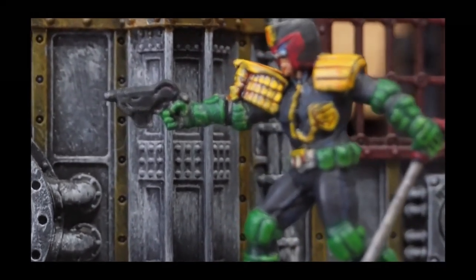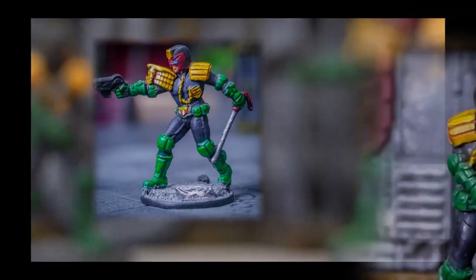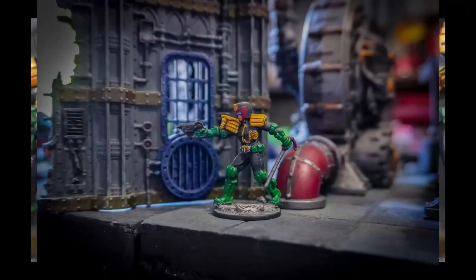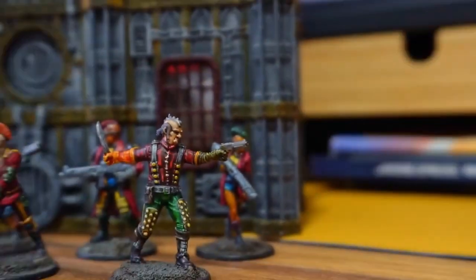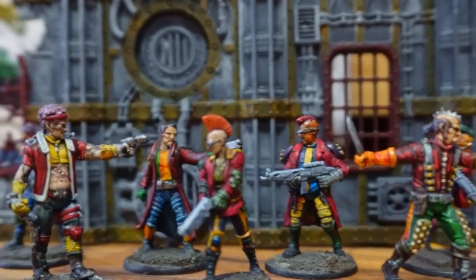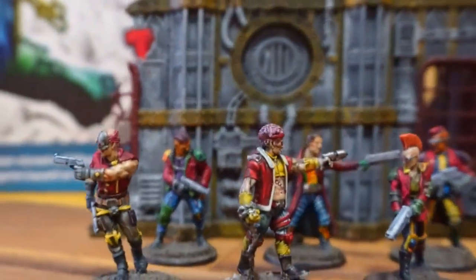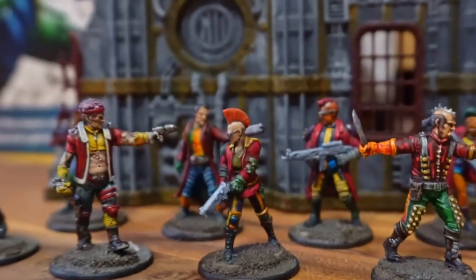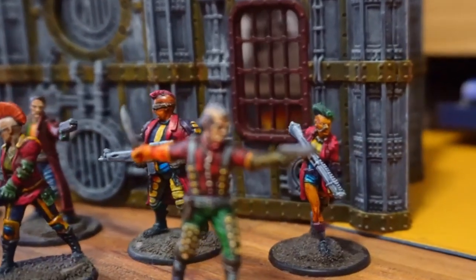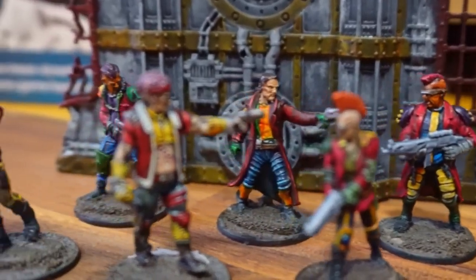This faction has a very low model count — you only get two models. One is a street judge, the other is technically a rookie half eagle judge. There are different ranks within the game that you can play the models as. They're facing off against the block gang. In this set it consists of eight models equipped with a variety of weapons. They represent your standard day-to-day criminals. They come in at a cheaper point cost than the judges but have lower stats. However, you get more bodies, a wider range of equipment, and if played right they can mob the judges and bring them down by sheer weight of numbers.